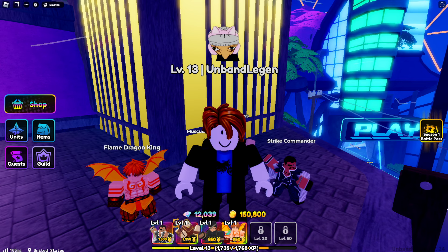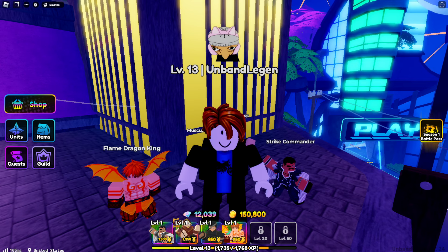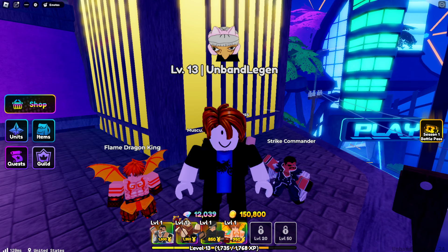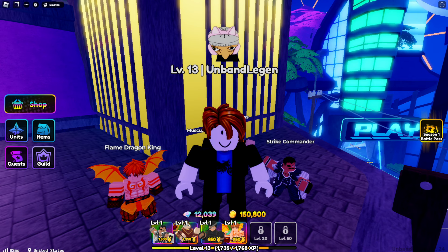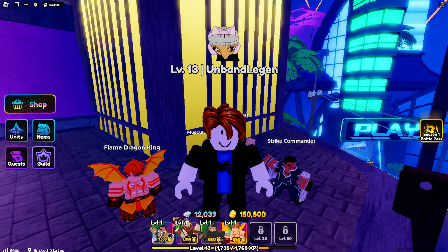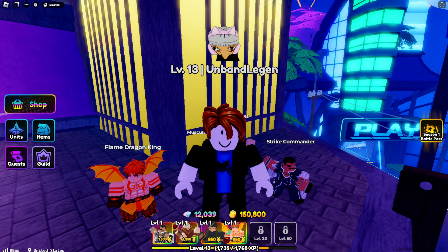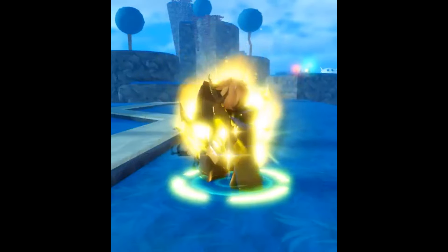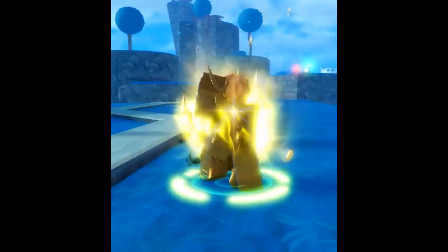The dev products are also completed, such as buying trait re-rolls, gems, and gold. Multiple times throughout these leaks they state that a lot of the projects they were working on are already completed — it was really just the small things left. Here's a short video leak of one of the characters, and you can see just how detailed the new aura looks on them.